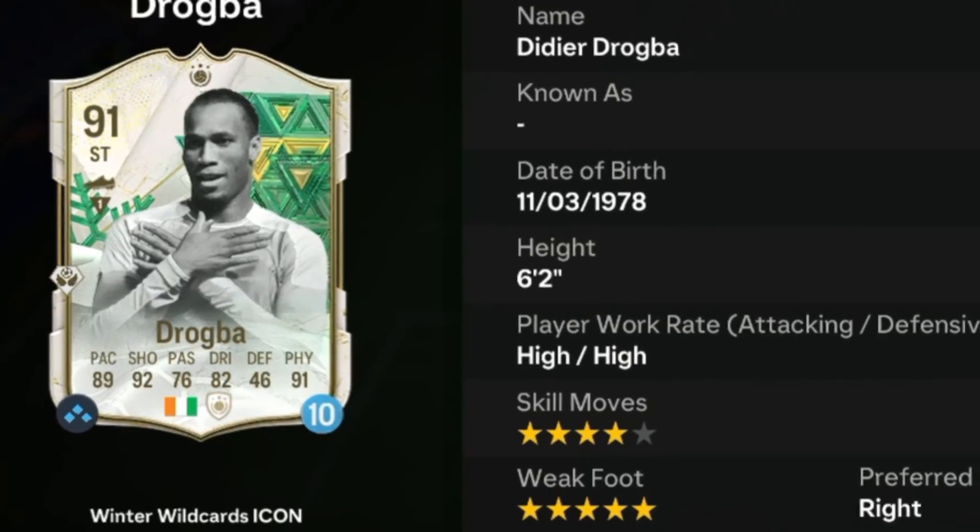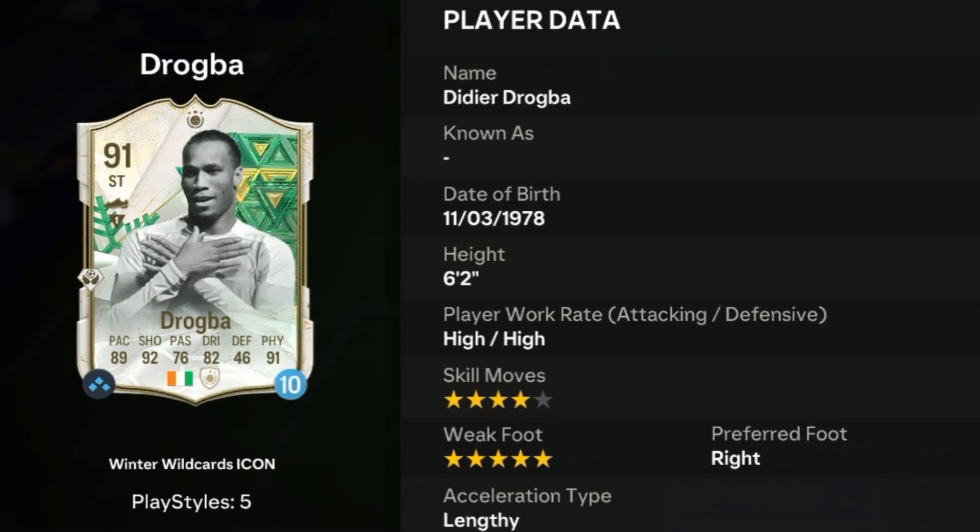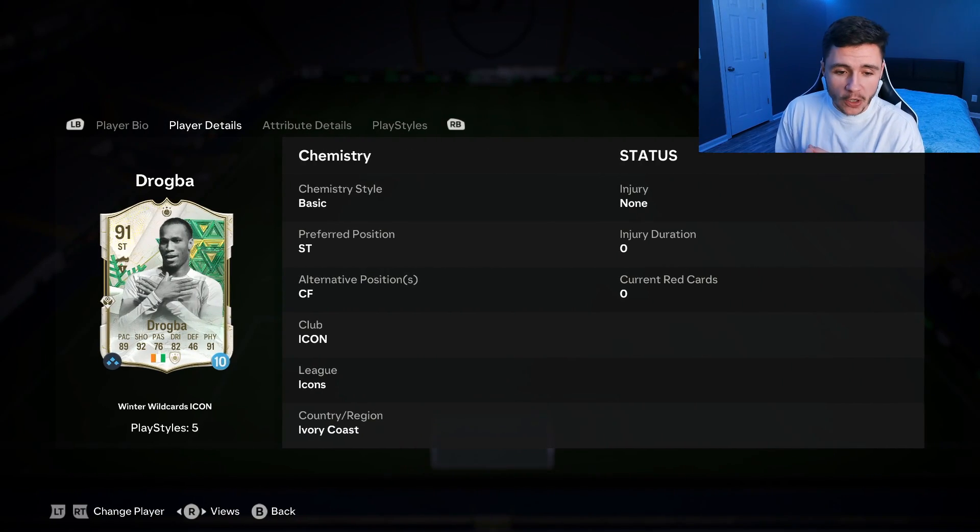Drogba is a 91-rated card who stands at 6 foot 2, has high/high work rates, right-footed with 4-star skill moves and 5-star weak foot. We don't see much versatility with the card as he can only play the striker and center forward positions.